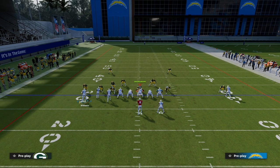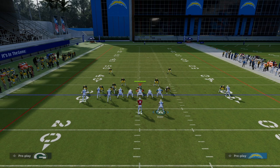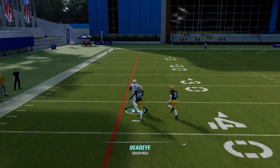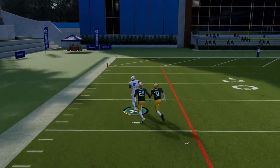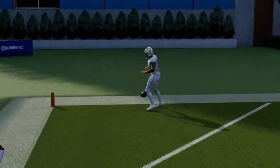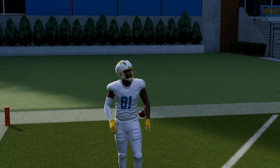Let me flip the play and show you Mike Williams. You'll notice that Mike Williams had a pretty decent release rating as well, but he's also taller. I think height does play a factor in all of this. If you want tall receivers, Randy Moss is really good for this route — Randy Moss on this route is really good in man-to-man coverage.